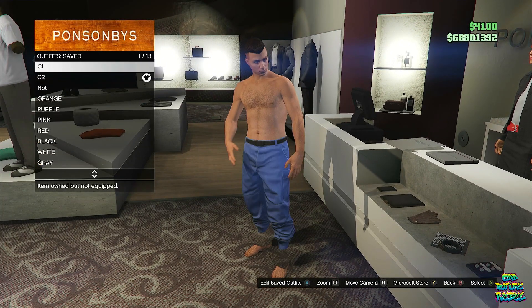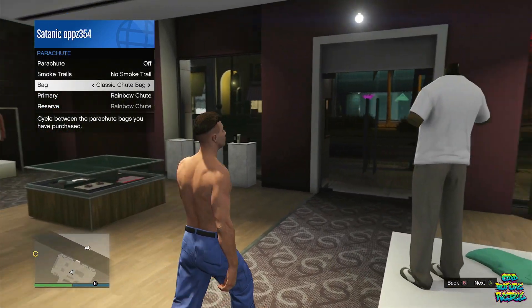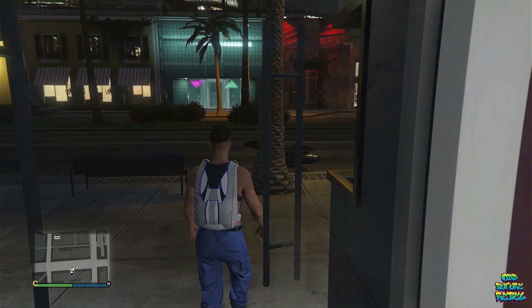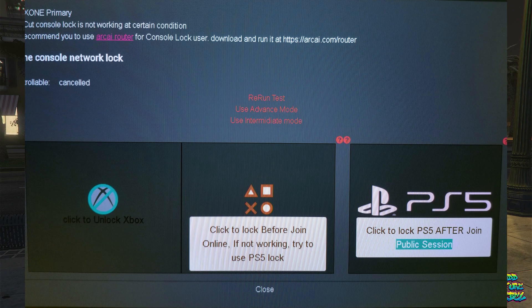Back out once. Go over to saved outfits and select the C1 saved outfit. If you do not own a classic parachute, you can always buy one at any Ammu-Nation store. Equip one through your interaction menu. Wait for the orange loading screen to show up and disappear on the bottom right. Once it does, go over to your Netcut and lock your primary console and wait about 10 seconds or so.